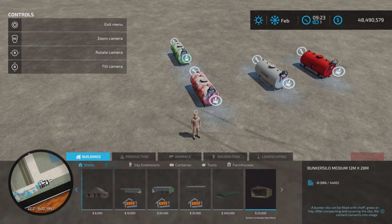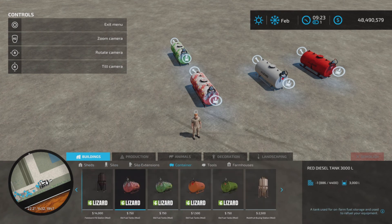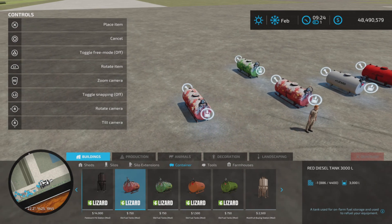On console you're going to find these under Buildings and Containers. We have four of them — two used-looking ones and two newer ones. They all hold 3,000 liters and are identical in how they operate. First up, we have a red diesel tank.